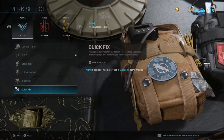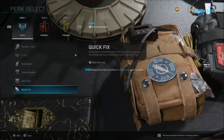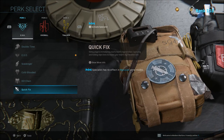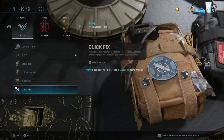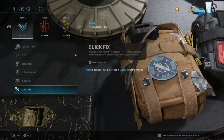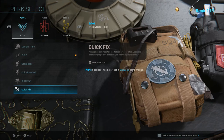Quick Fix may be the most underrated Perk 1 option. Killing players immediately starts health regeneration, which is very handy in a 2v1 or 3v1 situation. As soon as you kill a player, your health regen starts immediately — you can throw armor plates back on and get your health up while enemies are waiting for their own regen. Capturing and holding objectives also increases your health regeneration rate.